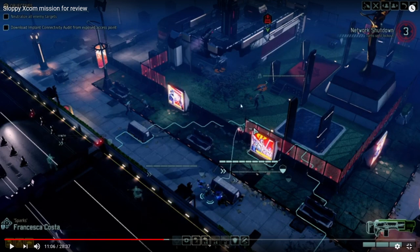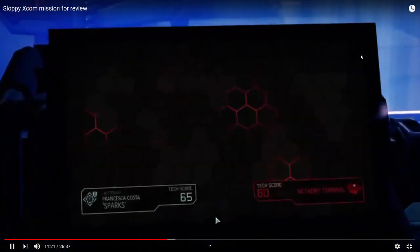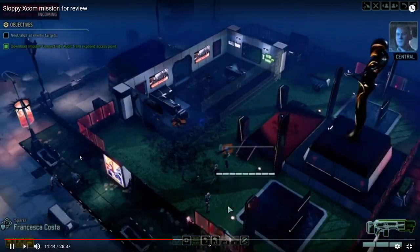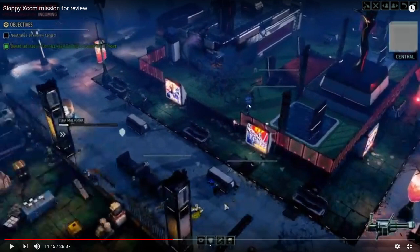He's mopped up the pack and now sees the network shutdown will happen in three turns — and this is where he panics. He moves straight into the open just to hack the workstation, which is completely unnecessary with three turns to go. Network shutdowns can trigger additional packs, meaning reinforcements risk. Most of his guys are out of position and the injured soldier still hasn't been healed. No one is forcing you to do it right away — you still have two more turns.